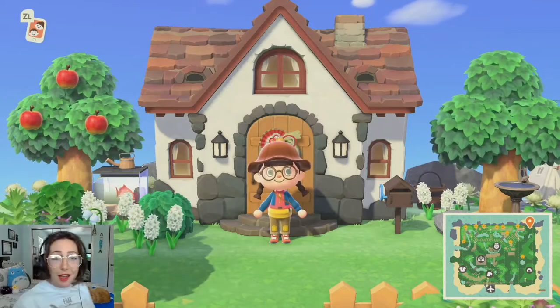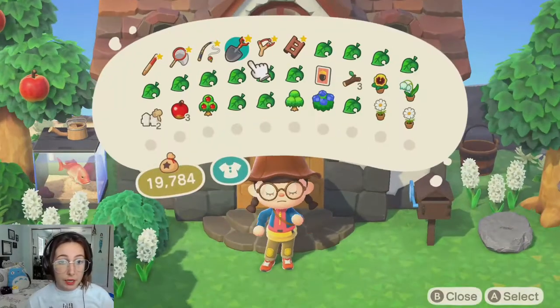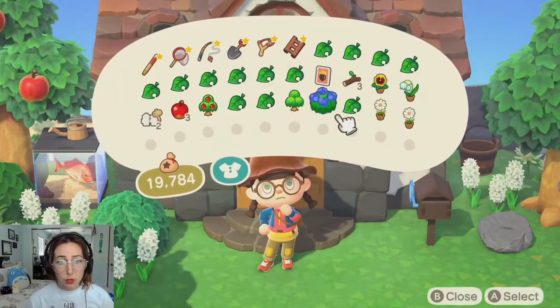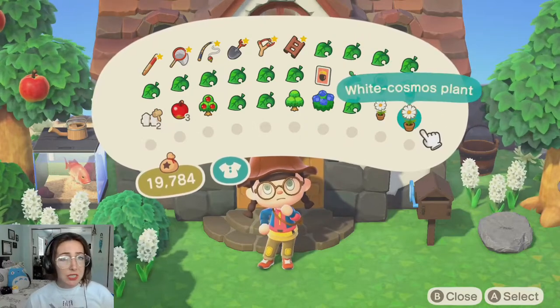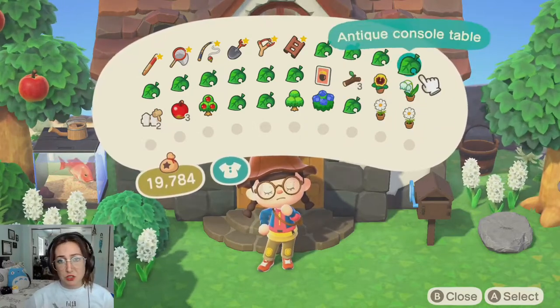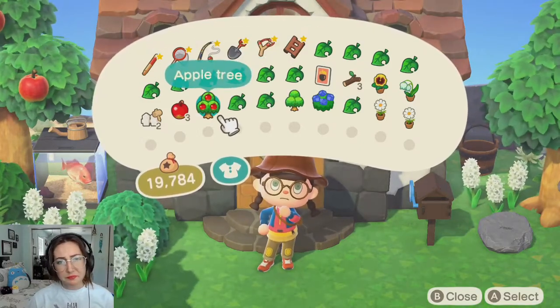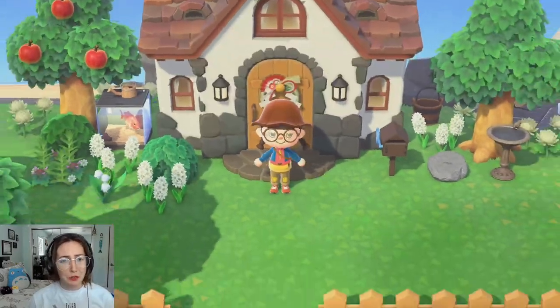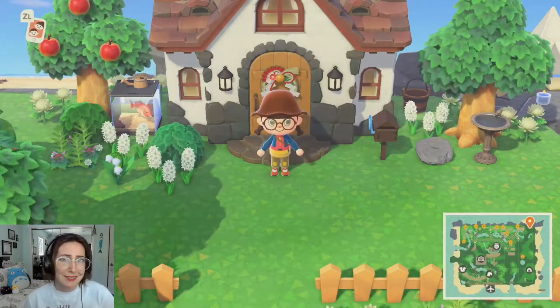I thought we could have some fun and decorate Bangle's house. I've got a few things in my pocket — along with apparently some other things, I actually didn't check my pockets yet today. I knew I had these things for Bangle, but I think I started working on another area as well, or like dismantling an area, so we've got other things too. Let's just get started.